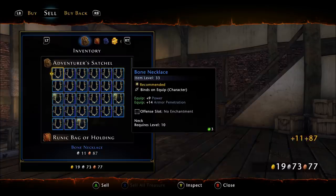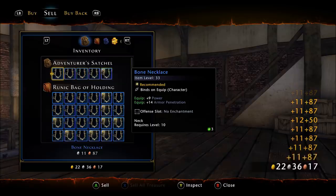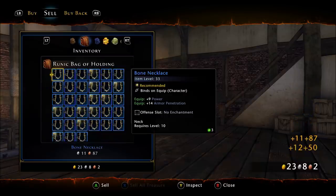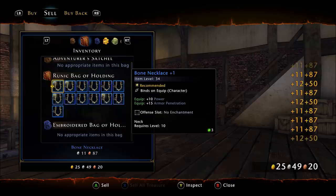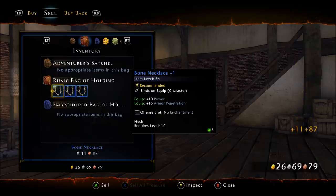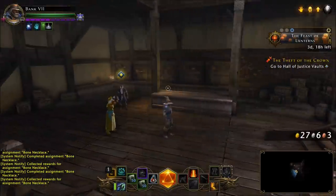Go ahead and summon your vendor again and simply sell all of those necklaces to clear your inventory. Keep in mind we started with 20 gold and we have already turned a profit — we made 7 gold just by leveling so far.